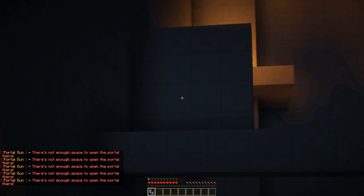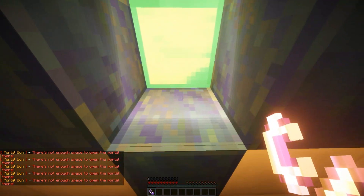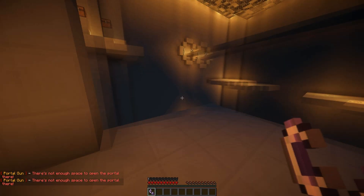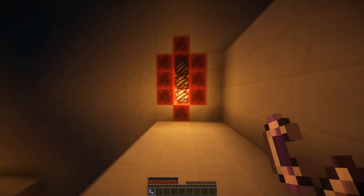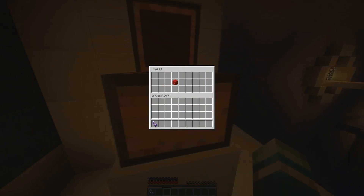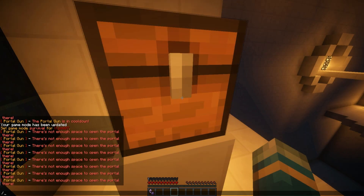Now I'm going to pop up here. There's not enough space for a portal there apparently, because these portals are quite big. So if I jump up here — you've got to go through quickly or you get teleported back. There we go. And we're going to create another blue portal up there so hopefully we can get to that chest. Yes, we've done it!